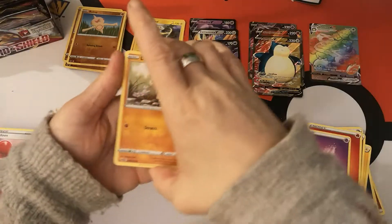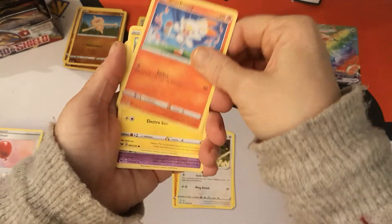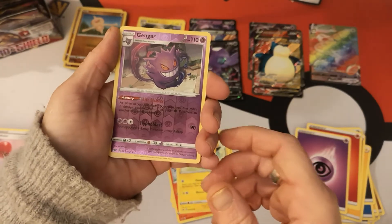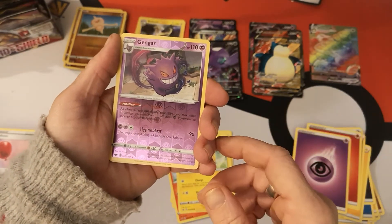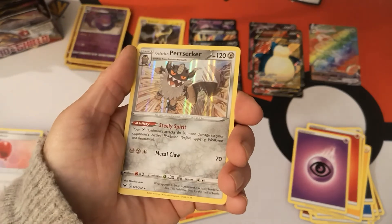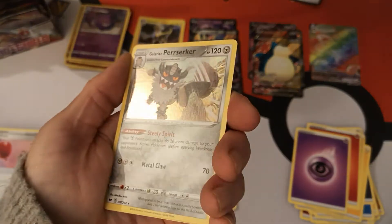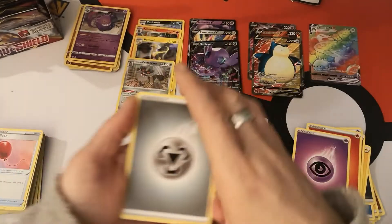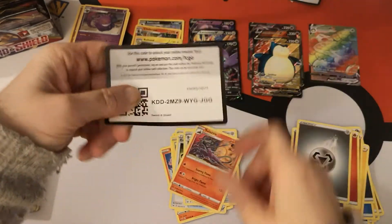Let's see what else we can get. We have a Diglett, Scorbunny, Hoothoot, Scorbunny, Pikachu. We got the Reverse Holo Gengar — this is such a nice art. All I can hope now is that I also pull the Holo from this box. Our next Holo is a Galarian Perserker, which I actually pulled from my three packs earlier today as well. That's four Holos now. We have a Metal Energy, Energy Switch, Bislap, Salazzle, and there is your code.